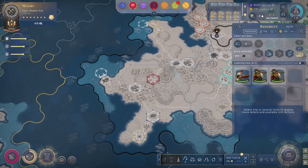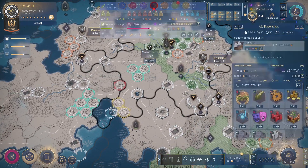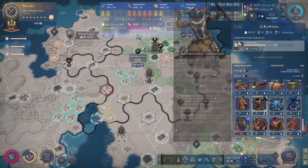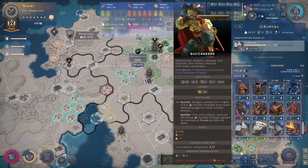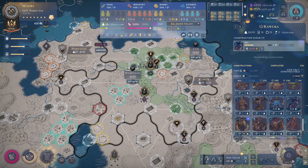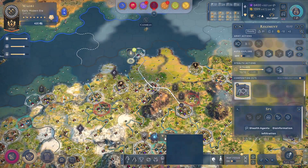These are some nice units that can go and help with the attack. Can I still build the Caribbean pirates? I don't have money for the buccaneers unfortunately. I think I should get another spy and send him into their land to see what's going on there.